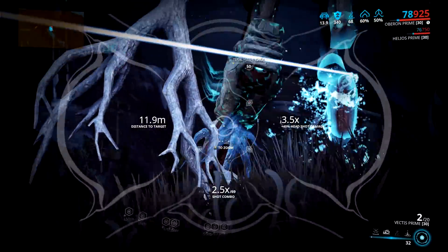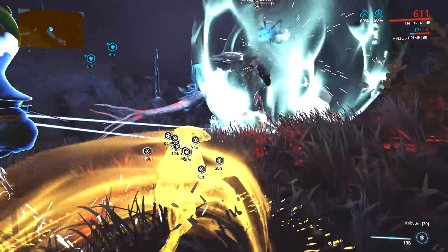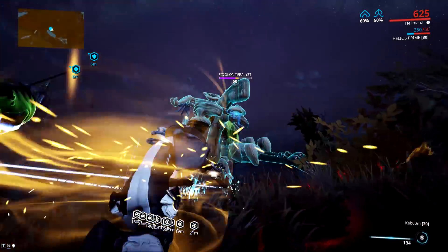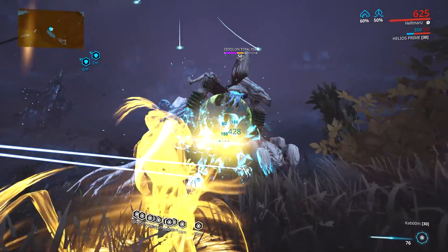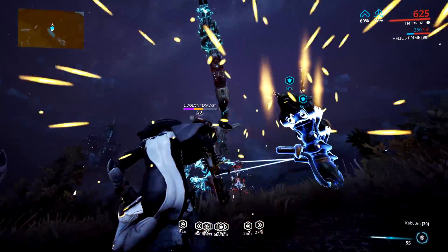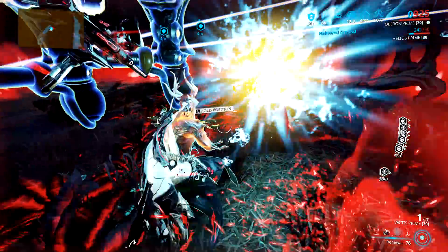Just make sure you pop Hallowed Ground right as you break one of the joints, and make sure your Warframe is standing on it because it's your Warframe that's getting hit by the magnetic proc. This is one of the reasons Oberon is so good and has become part of the meta squad for hunting Eidolons — immunity to magnetic procs means you won't lose energy every time the energy spike happens. It's also the ability to keep lures alive very easily, since Renewal continuously heals them so they're probably not going to die. And popping Hallowed Ground throughout the fight means any Vomvalysts that fly onto it will instantly get converted to their ghost version, effectively reducing the damage you need to deal to them in half.